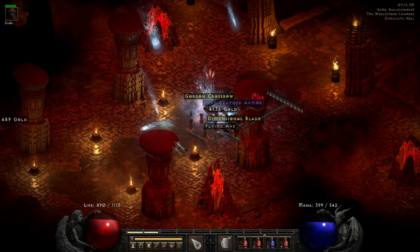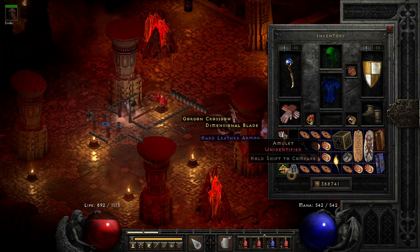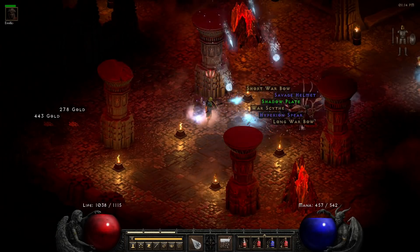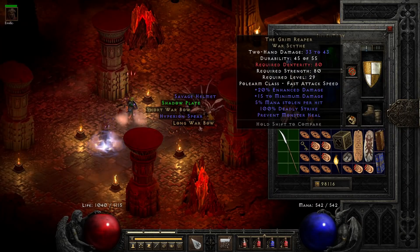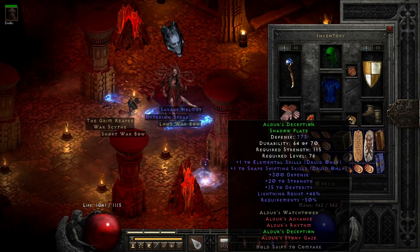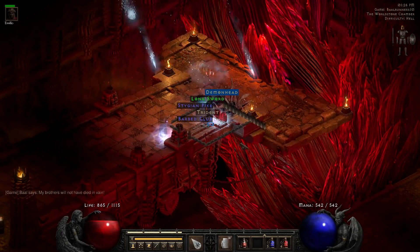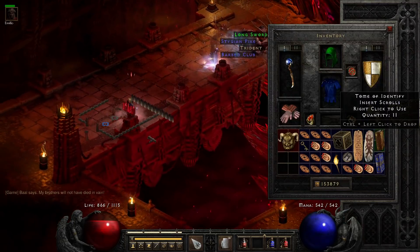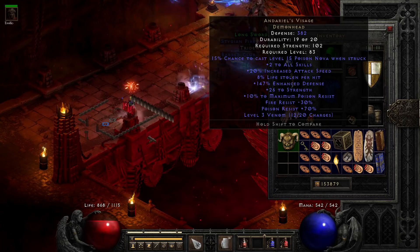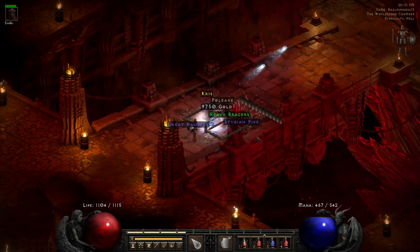On run 6 we kill Baal and he drops the first noteworthy items: a Gimmershred and also a unique amulet — but it won't be a Mara's. On run 8 we get a set item, Shadow Plate — it's Aldur's Deception, a TC84 item so I included it. On run 10 we get an item we've been looking for: a unique demon head, and it's of course the iconic Andariel's Visage. Run 11 brings a pair of set gloves — the Trang-Oul's Claws.